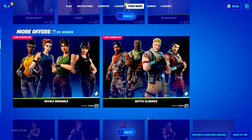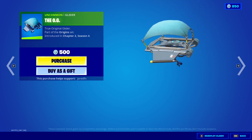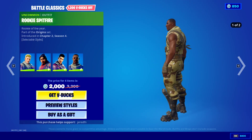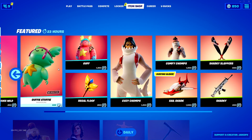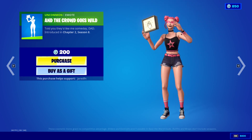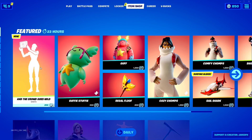We have the OJ default skins back — Janky, Z, and the OJ glider, which is cool. If you guys want to get any of this in Fortnite, make sure you guys drop a like and subscribe. We also got a new emote — 'And The Crowd Goes Wild' — pretty sick emote, 200 V-Bucks.